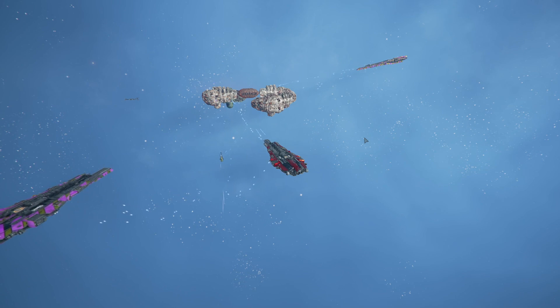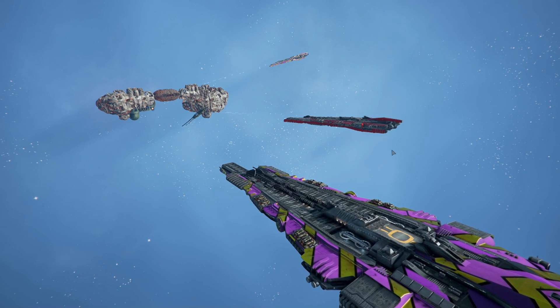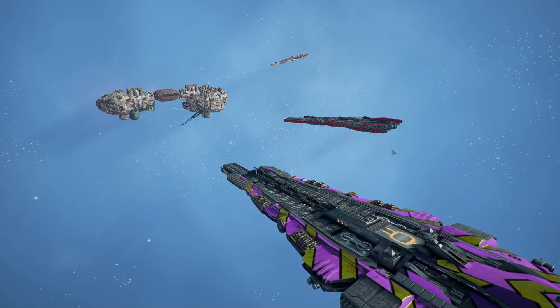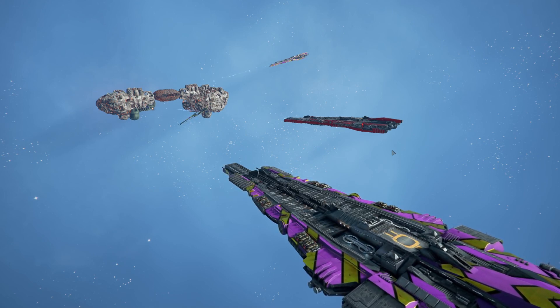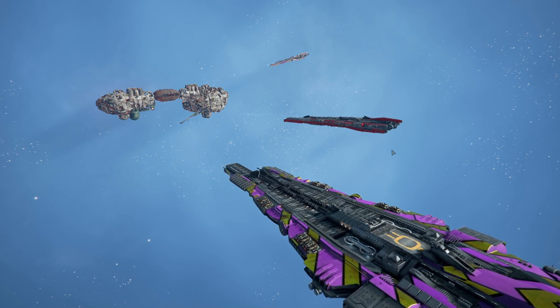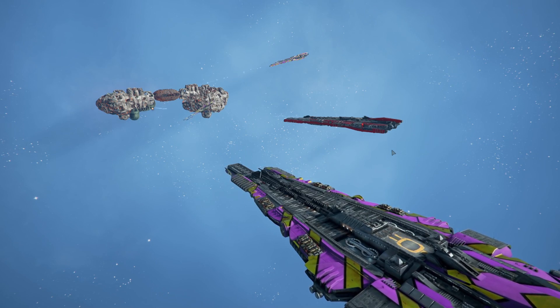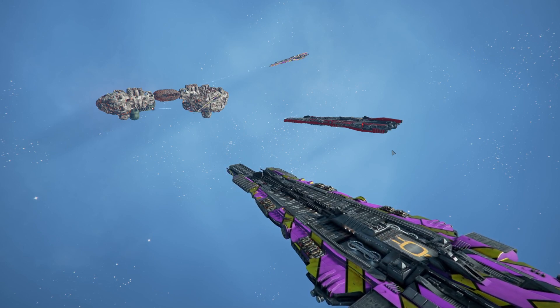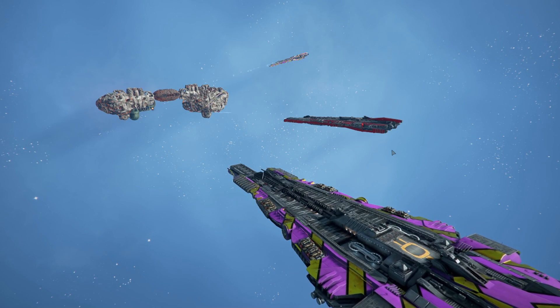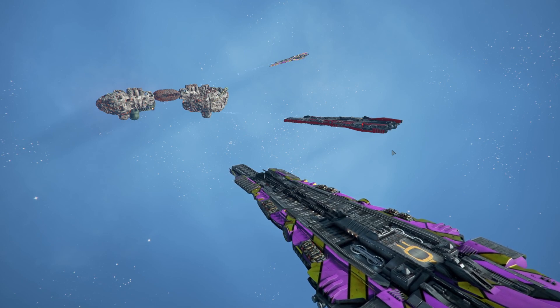Well, clearly its primary use case is not hitting any type of moving target. The Asgard can hit moving targets, but it takes either luck or specific preparation by the player, which is not what we want to test. We want to test the Asgard in a situation where, based on its design, it should be able to function reliably and independently. That limits us to attacking stationary targets, and by far the most common stationary targets are stations. So there you have it — primary use case: station demolition.